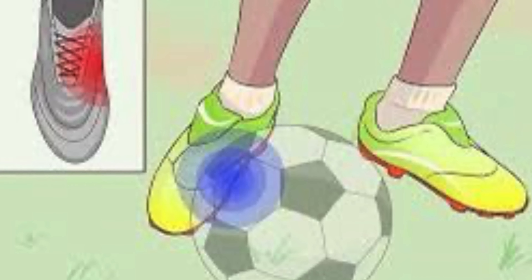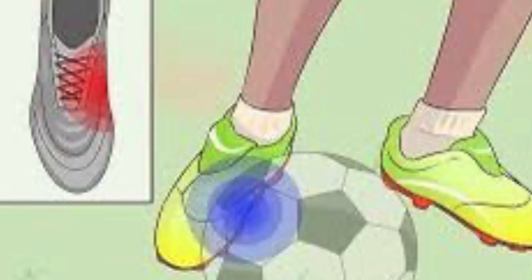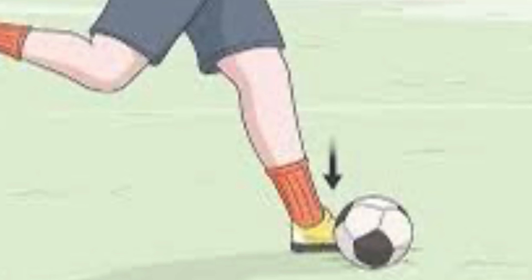First, find your dominant foot, or the foot that will end with shooting the ball. Hit the ball with the inside of your foot, as the image shows in red. This will provide your shot with better accuracy, as your plant foot will land next to the ball.